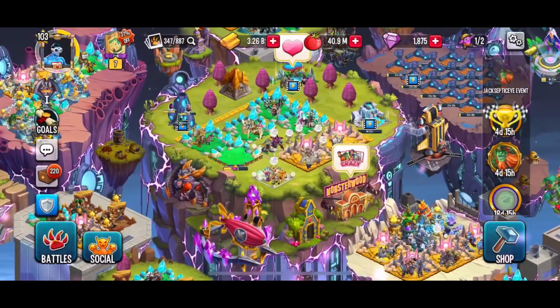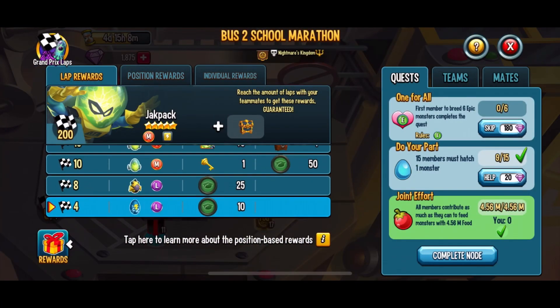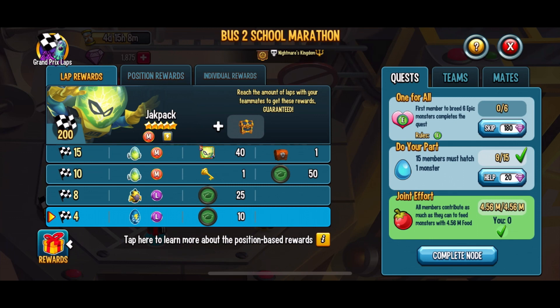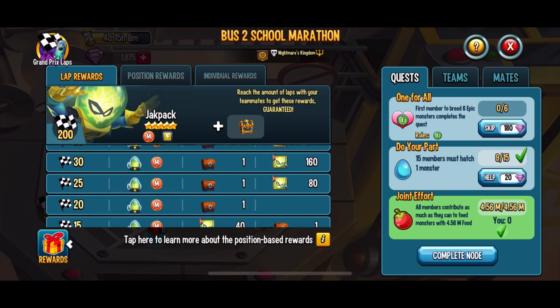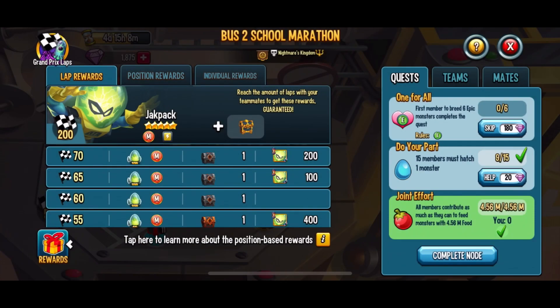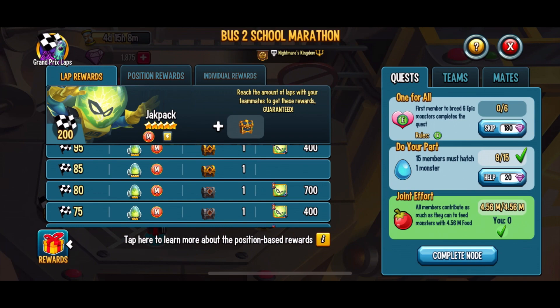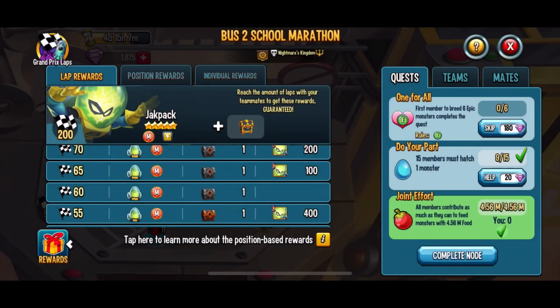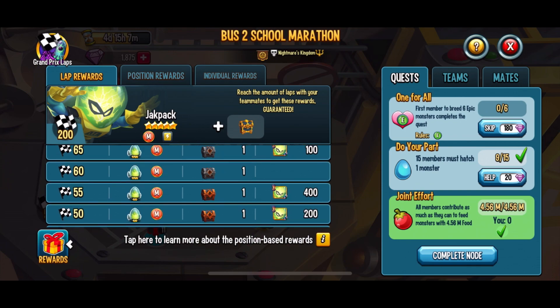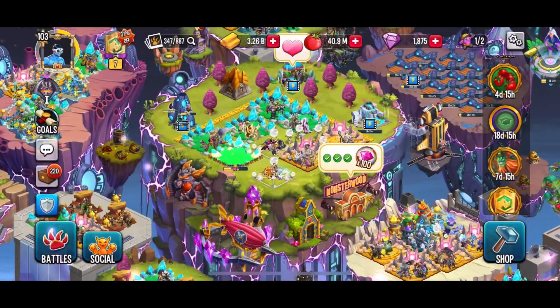First up, let's go with the race that is currently going on. If you're able to get at least a minimum of four laps, that's already 10 coins you can use. My team is going for 60 laps, so we'll be getting approximately 80 coins — not too bad. It goes all the way up to 200 coins for 200 laps, but those are only for some of the top teams out there, definitely not my team. But who knows, your team might do better than mine.